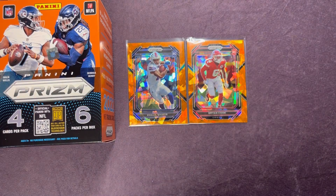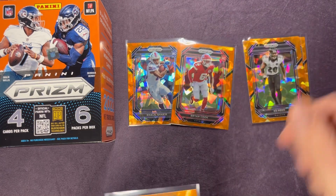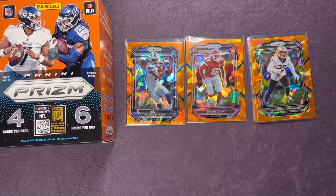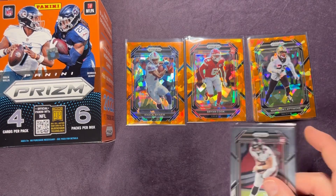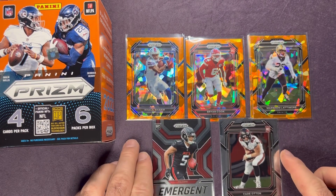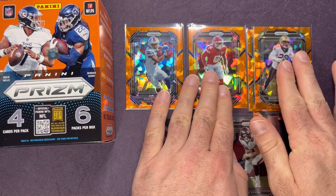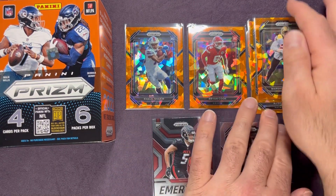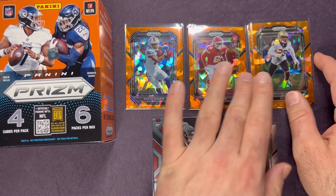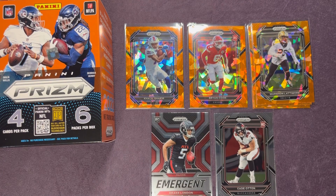Let's put out some of the other orange ices here. A.J. Dillon, Ed Reed, and Marshawn Lattimore were our other ones. Probably two of my favorite rookies here: Cade Otton and emergent Drake London. There you go — there's a look at a Fanatics exclusive blaster. Let me know what you guys think about these.